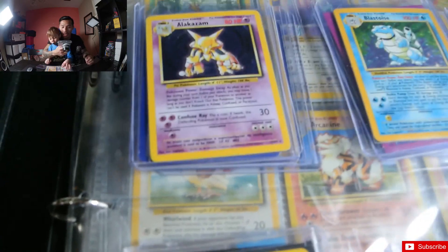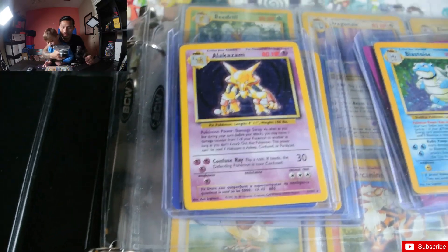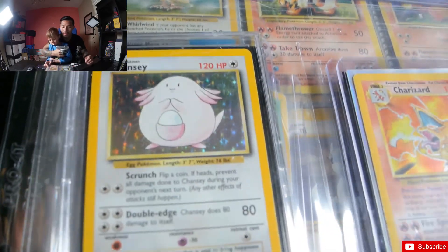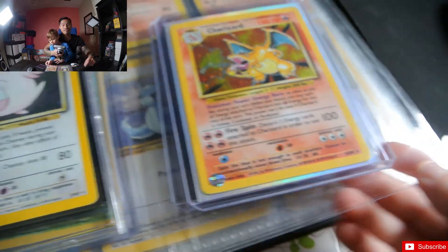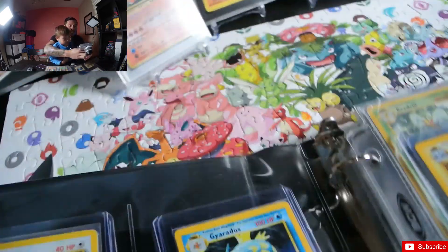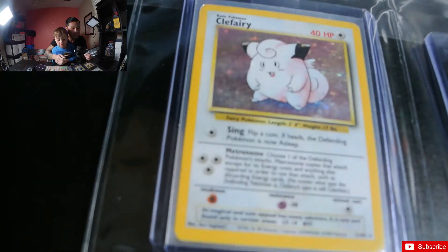We got Alakazam, Blastoise — I love that Alakazam. What we're gonna do, guys, is do a video for each one of these, because we're gonna compare them to the Japanese set too. Ryker, you gotta show Charizard! There's Chansey — you wanted to get rid of that one. I don't like Chansey. Why? Clefairy is weak!